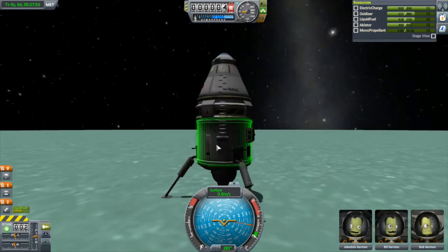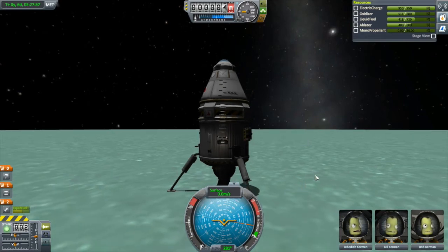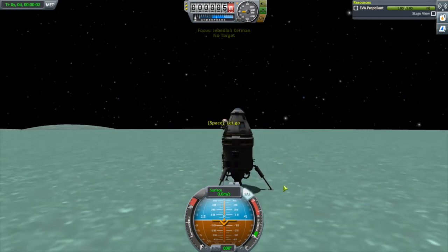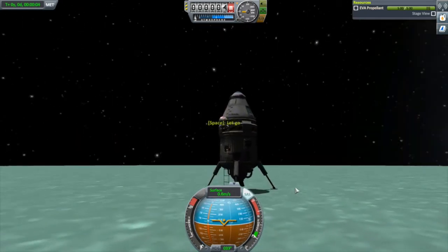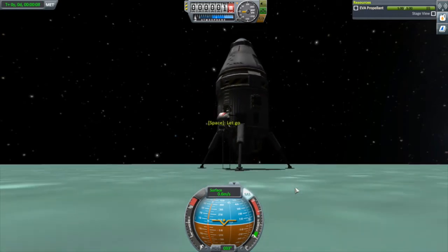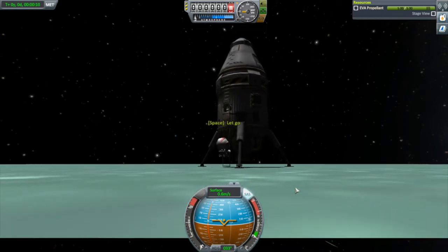It definitely takes some practice — I've done more than a few of these. So for beginner players, before you begin that final descent, do yourself a quick save. See how it goes; practice. Don't expect to get it on your first try. But now that we're down on the surface, it's time to do the requisite flag planting.